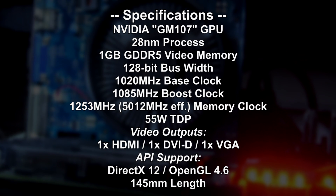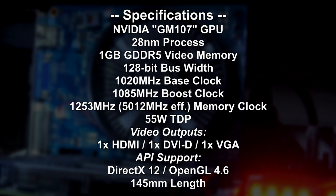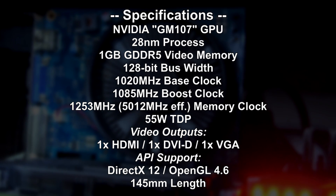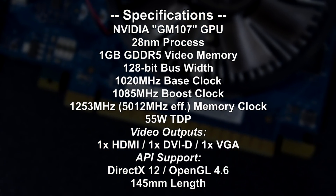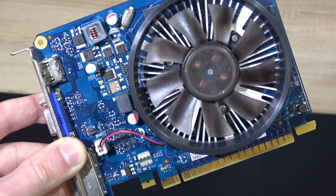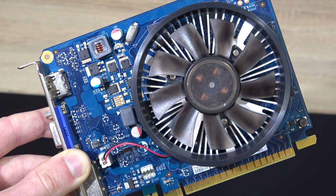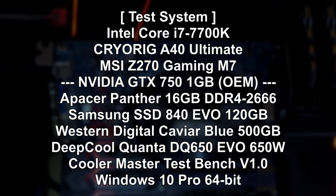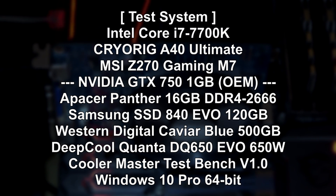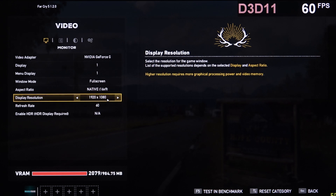Spec-wise, a not too impressive card. The TDP of just 55W and just 1GB of VRAM pretty much tells it all. 2GB is what I'd consider the absolute minimum for today's standards. But what can we do with this particular GTX 750? As for the test system, I'm gonna use my trusty i7-7700K again. To mix things up a little, let's start with Far Cry 5 this time around.